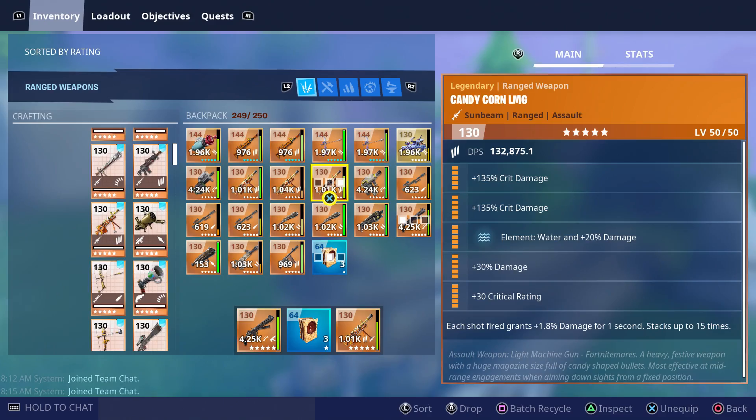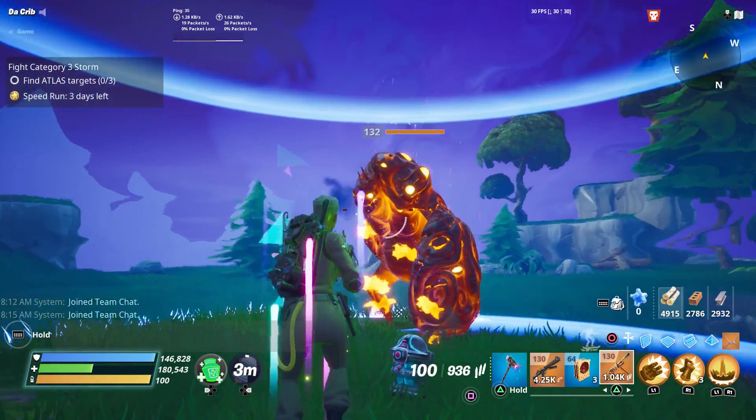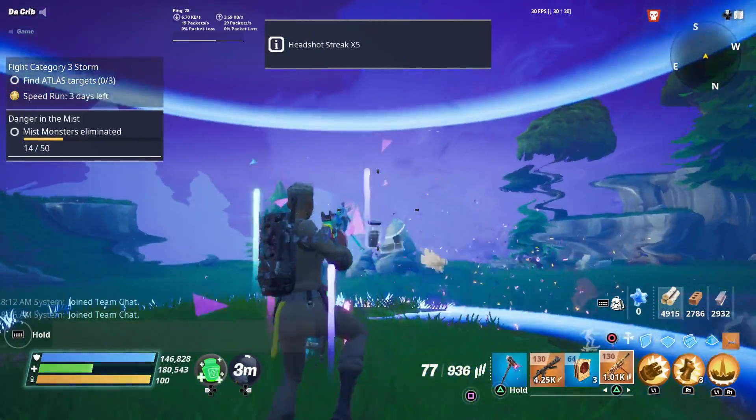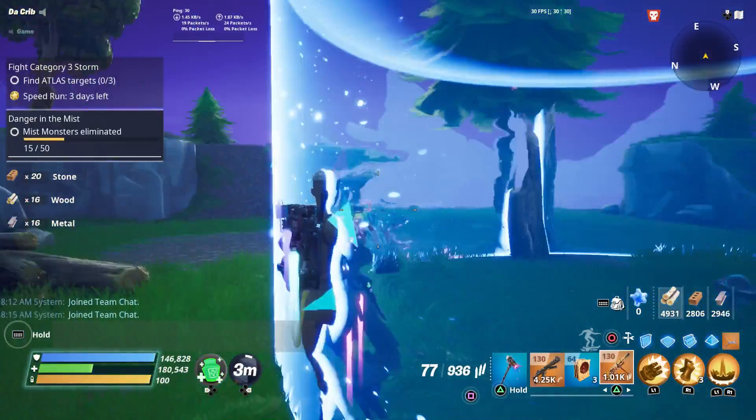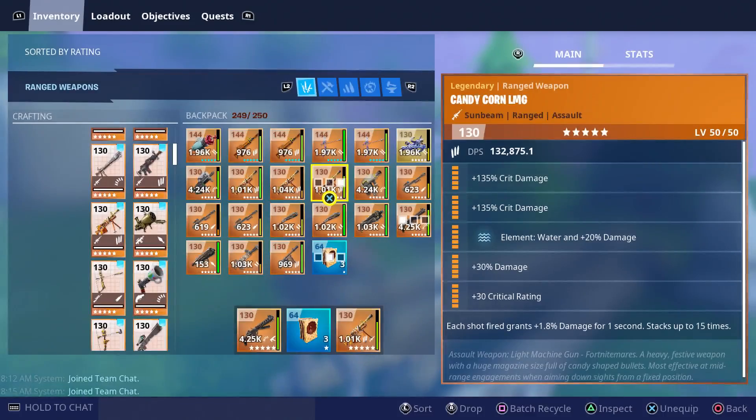Since we have one that deals water damage, I also want to try that one out. We're going to try it against this power level 132 fire smasher. It took us about 23 shots to kill him, and I think the most damage we dealt with the water candy corn was 140,000, somewhere around there. So that's what our modded candy corns look like against power level 132 monsters.